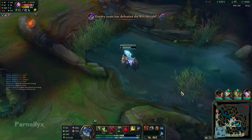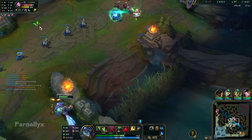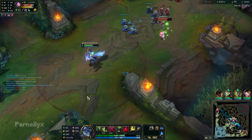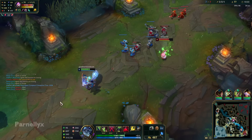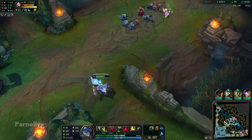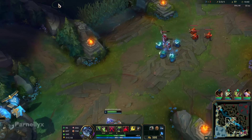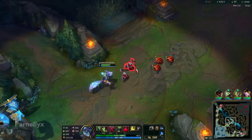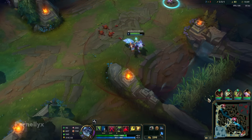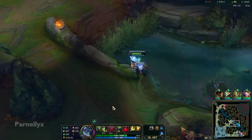One thing worth keeping in mind is that your W is of course situational roaming power. You can't just always run bot lane super fast — it's only if they're low. Because Kha'Zix took this Rift Herald, I think Kha'Zix is here — just the way Kennen is playing. He suddenly just stopped pushing the wave all of a sudden; that seems like bait. So we're just going to give up a couple minions — just make sure you get the XP and you're good. Minion XP is super valuable.